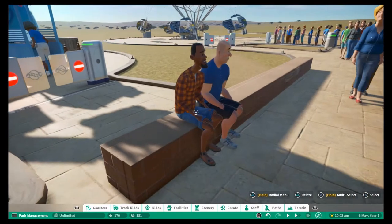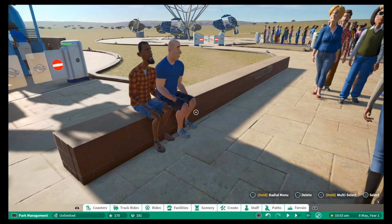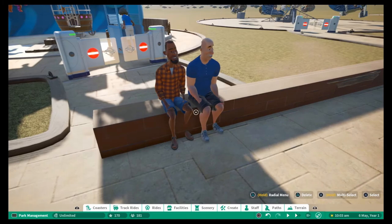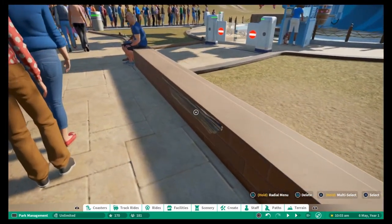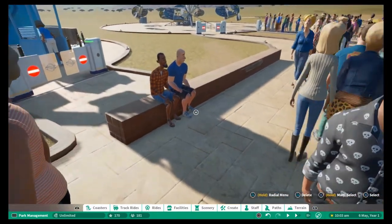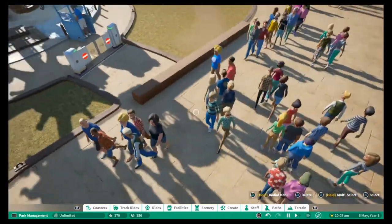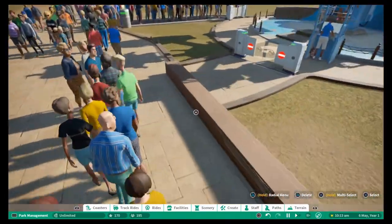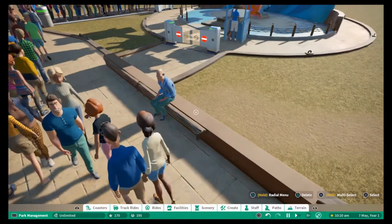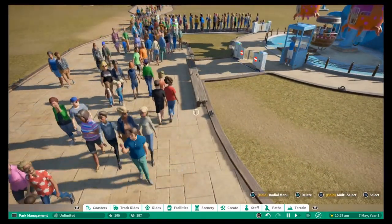You'd place this in a location themed appropriately, not just at a ride exit. You could have guests sitting on wooden logs or all sorts of themed seating. It's just another idea to think about when decorating your park. If I delete the wall pieces you can see it's just two benches underneath — the wall pieces on top create the illusion. That's tip number five.